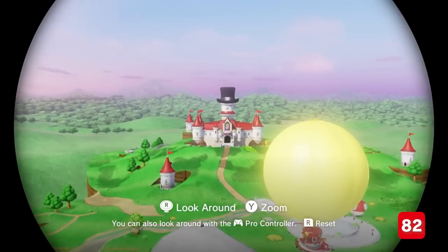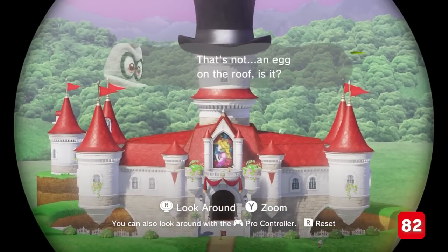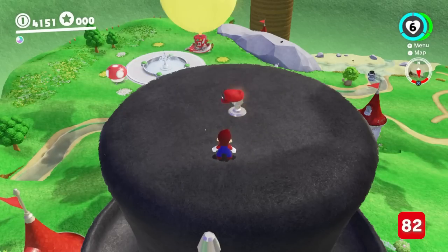Lastly, once you have 999 moons, a giant top hat appears perched on Peach's castle. It's not just decorative either.